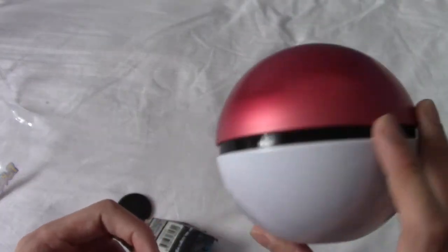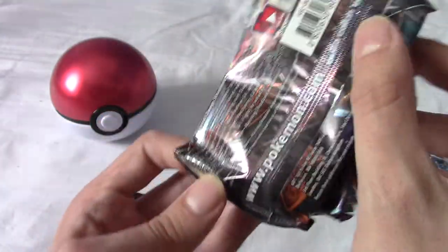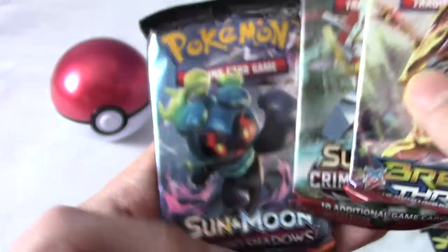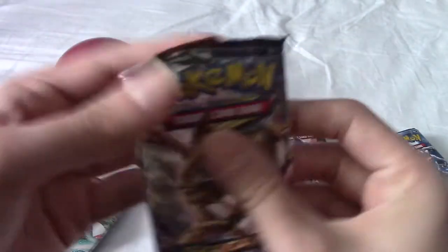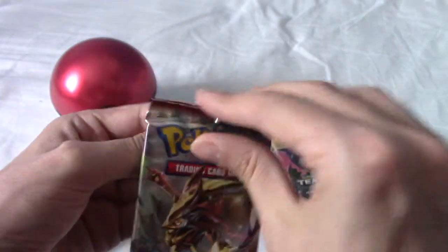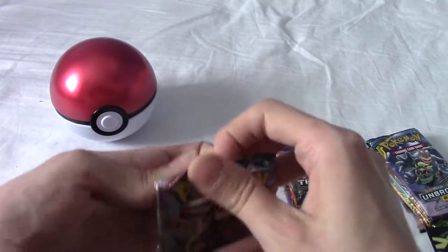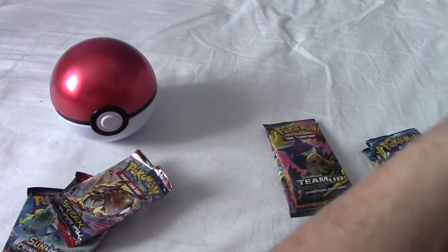It's a good-looking thing — I purely bought this for the ball. The coin is a silver rainbow Deoxys. Very nice, I think I have a few of these. I really like the symmetrical coins, they look a lot cooler. The three packs inside include a Breakthrough — holy shit, that's old — a Crimson Invasion, and a Burning Shadows. That's the one with the really valuable Charizard, isn't it? We'll crack these open and then get on to Team Up and Unbroken Bonds. It's going to be a long episode.